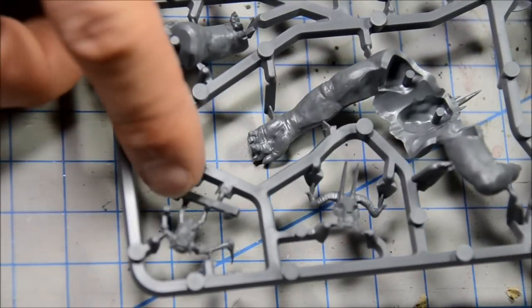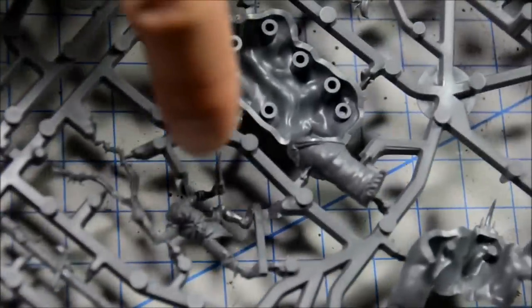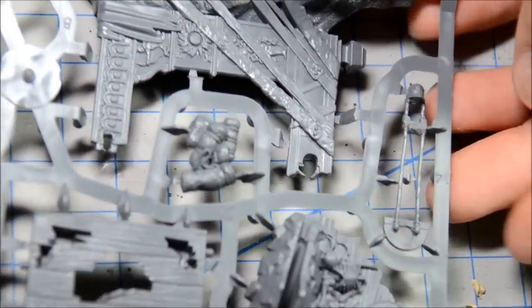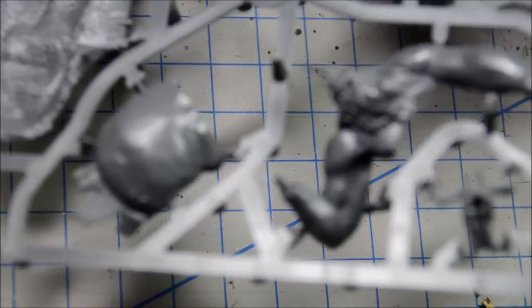Next, let's look at the Goblin King sprue. You've got some big arms there, a shoulder piece. There's the scribe — I believe it is — or some goblin champion of some sort. On this side here is the throne for the king, and all those pieces are going to go together. I'm not sure exactly how that all looks. And then you have that little scribe guy that sits on this big long pole here. Nice detail. Typical GW sprue.